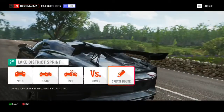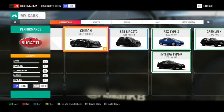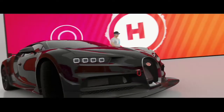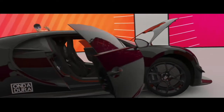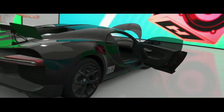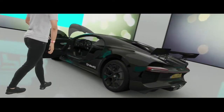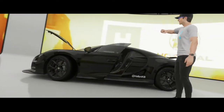So now we have the option to create routes. You can come right here to create route, then you gotta choose your car. I haven't tested this yet, so I'm not sure how this works. Hopefully I can make this work, because this is basically the first time I'm doing this. I just saw the update on my Xbox and I was like, yes, I gotta record this. This is game changing, basically.